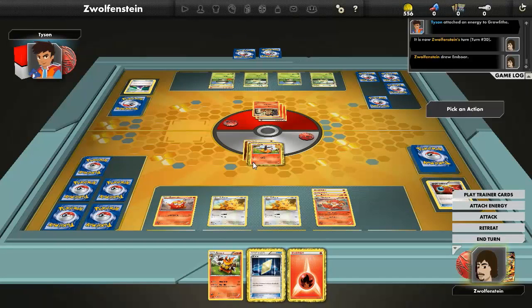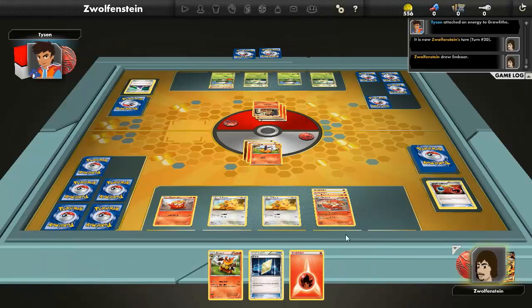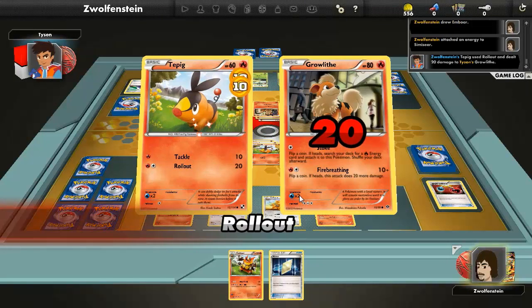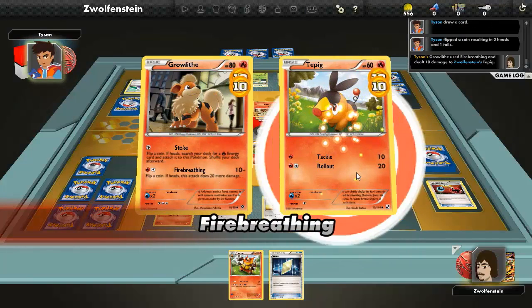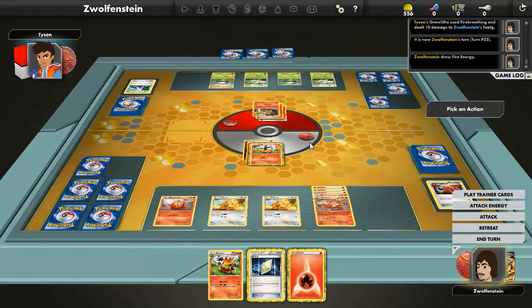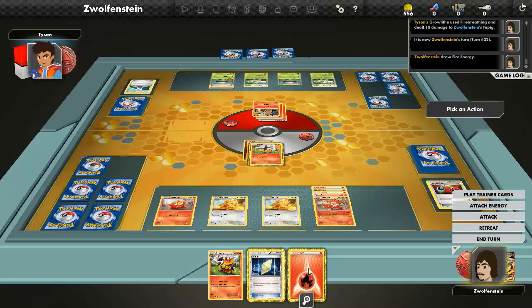Emboar. Too bad this deck doesn't have any Rare Candies. Attach to Simisear here and Roll Out. You don't get that search this time. He still got to attack though — what was he even flipping for? I have no idea what just happened.